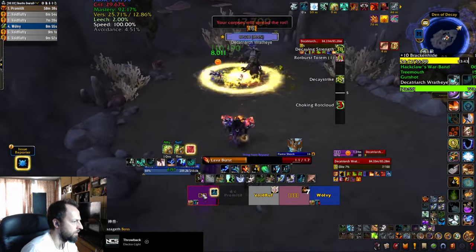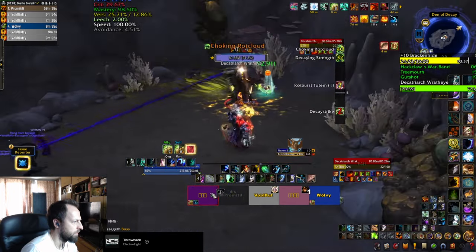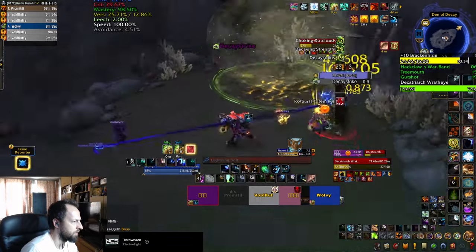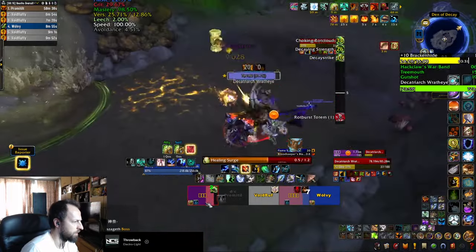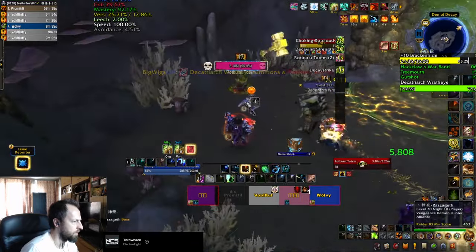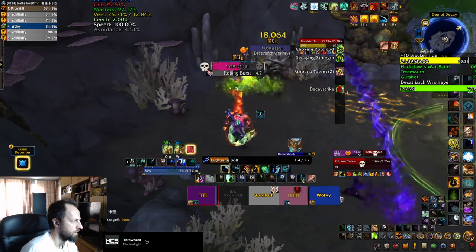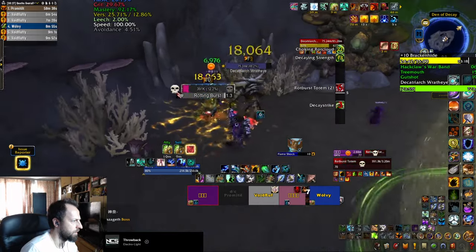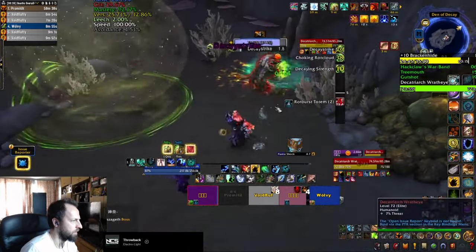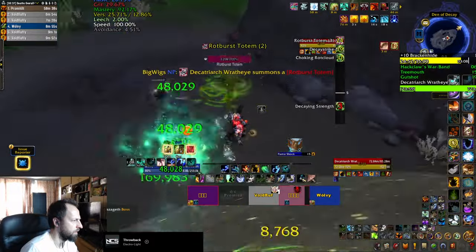The fight starts with a frontal cast on the tank that summons a choking cloud. Make sure to dodge the frontal and then stay away from the cloud, which is going to start going in circles around the room — going in gives you a debuff called Wittering Rot, a DoT that stacks and also reduces the damage that you do. The boss will then summon a Totem, always at the opposite end of the room from where the boss is positioned. Make sure you don't summon the Totem inside the cloud, because you have 7 seconds to kill it before it finishes casting Rotting Burst. If that cast goes off, everybody in your party gets a stack of Wittering Rot, and you definitely want to prevent that from happening.